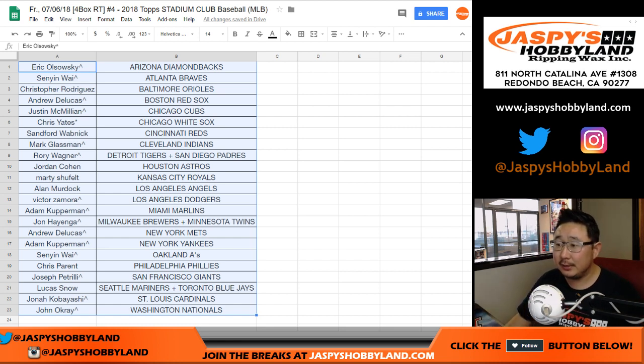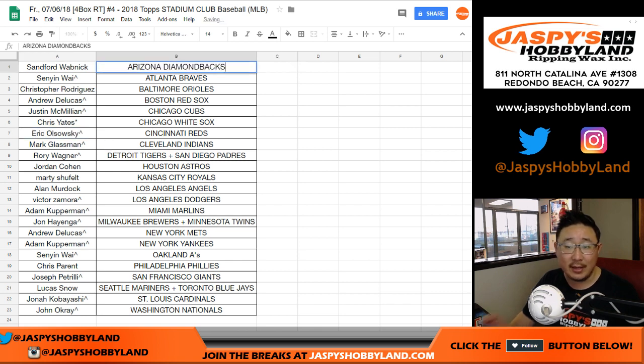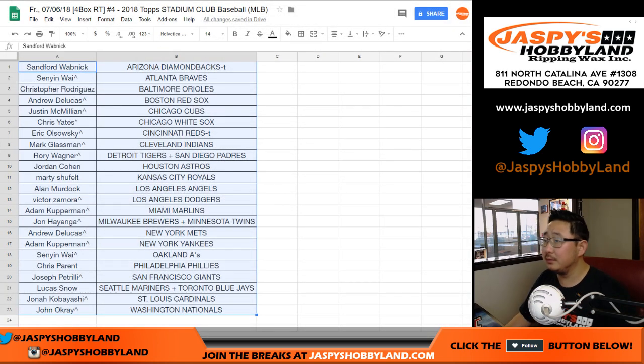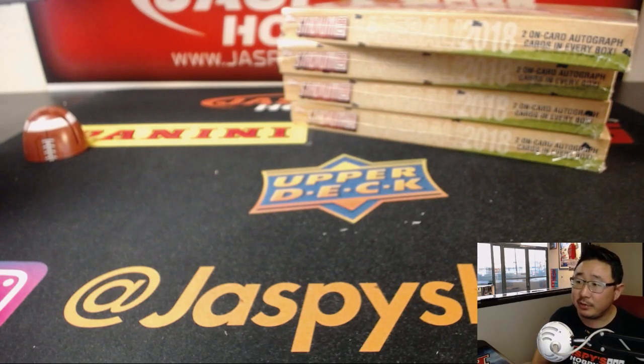Sanford has the Reds up for trade. Maybe Reds-Diamondbacks? Otherwise we'll shut down that trade window. Reds-Diamondbacks — you guys are the only ones that want to trade. Alright, let me notate that in the chat. Reds for Snakes confirmed. So Sanford, you now have the Diamondbacks, and Eric, you now have the Reds. We'll put a little T next to the names here.